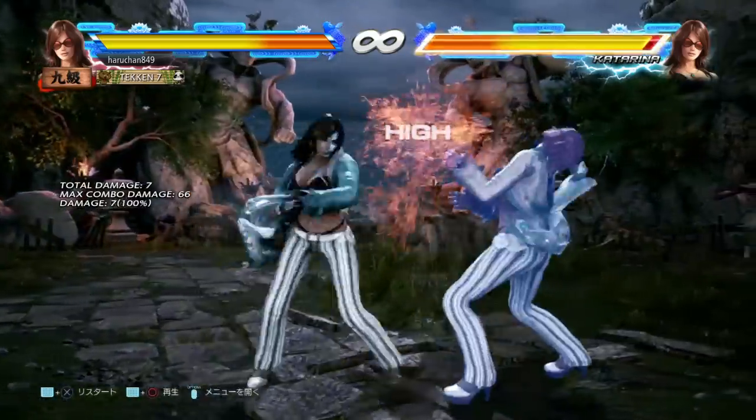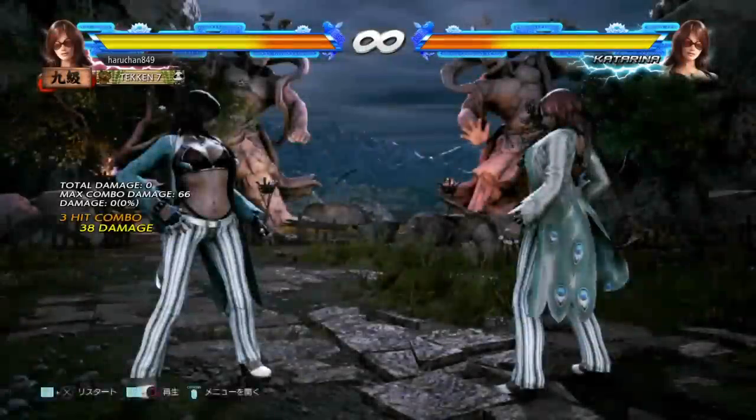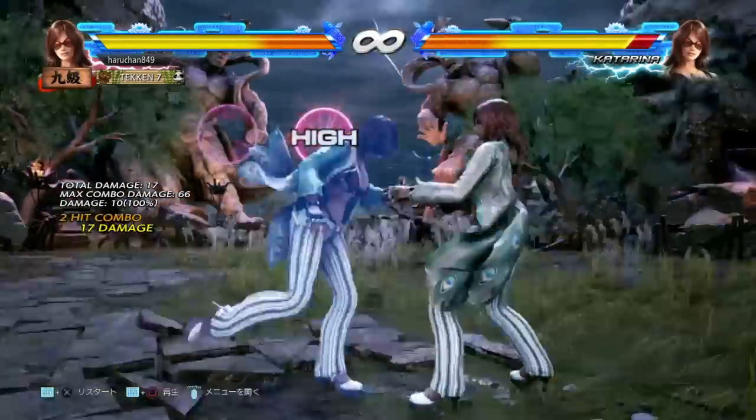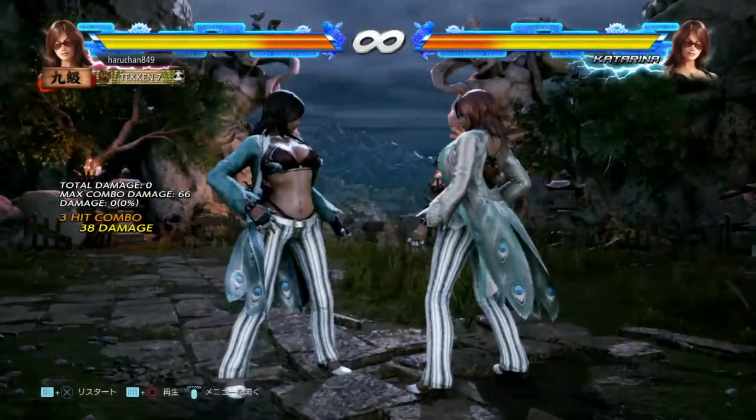The next extension is the 1-1-4. This is a launch-punishable mid that you can only really use if you're hard-reading that your opponent is going to duck, and even then I think it's too risky. This was obscure in Season 1 and I think it's going to remain unused in Season 2.